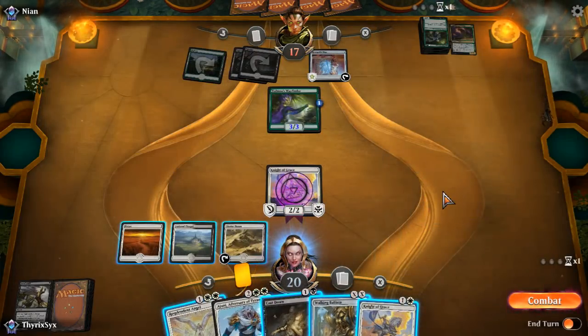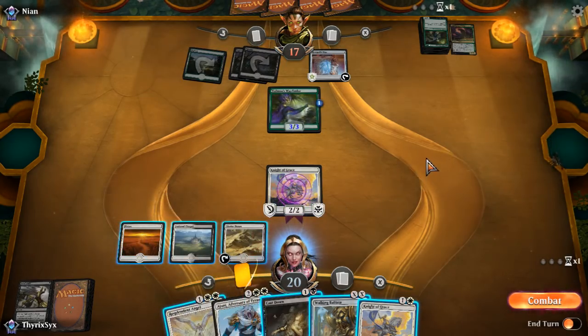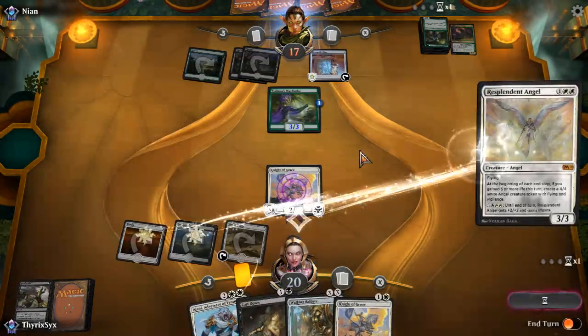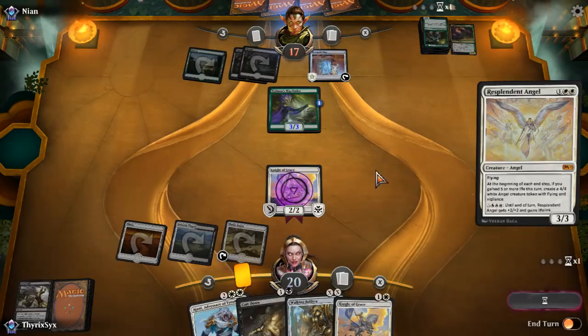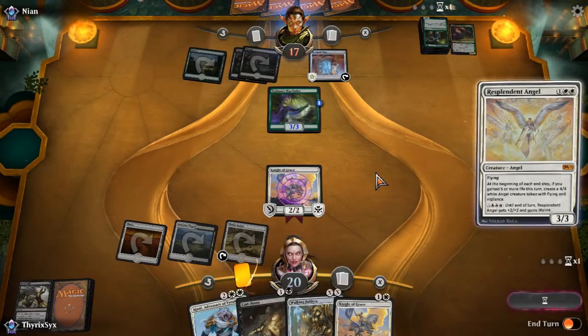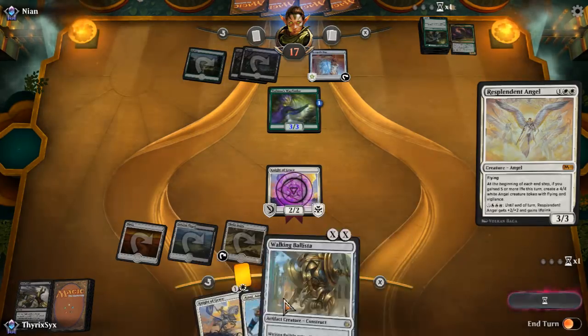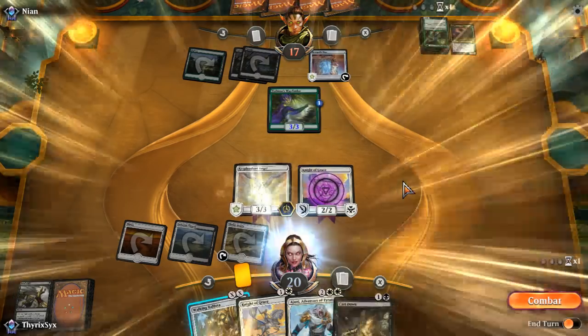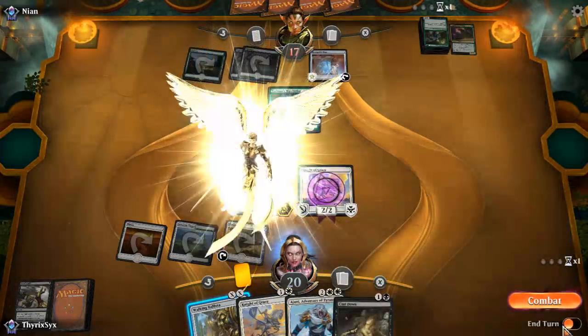Jade Light resolved. I think I'll just play Resplendent Angel here — they currently don't have anything that can block it, and I think this is the most mana-efficient play and probably the strongest. Opponent possibly cracking Renegade Map out of turn to get rid of Jade Light — nope. Looks like they're cracking it now. They get a Forest, play Jade Light — they have Fatal Push up with revolt on, so they could Fatal Push my Resplendent Angel, which would be pretty bad.